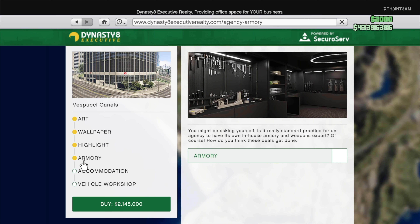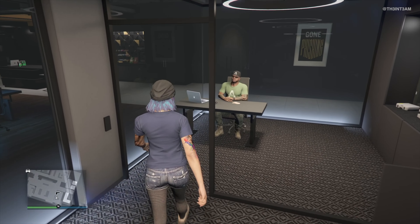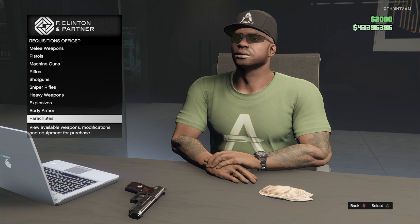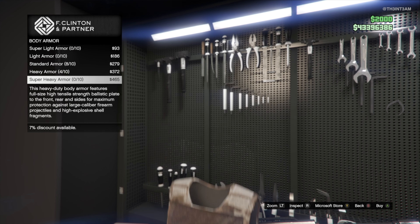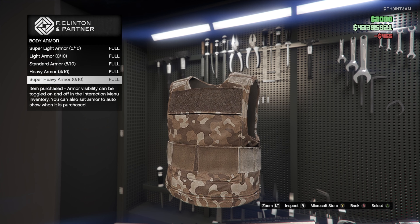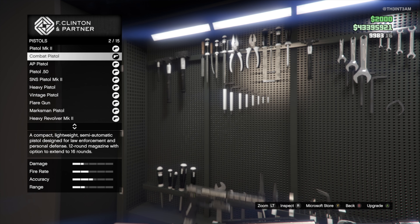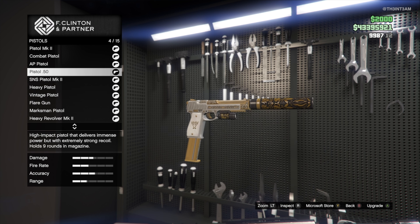There's no free business this month, but you do get the Agency Armory for free. The Agency Armory will normally set you back $720,000, and owning an agency is required to have access to the Armory, which isn't offered for sale or on discount in this month's description. However, it's a great upgrade to have — it's basically like having a private emulation inside the Agency.